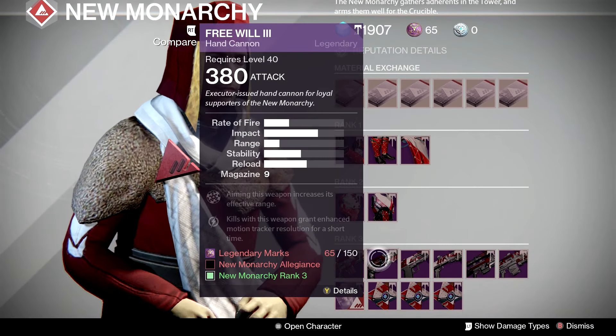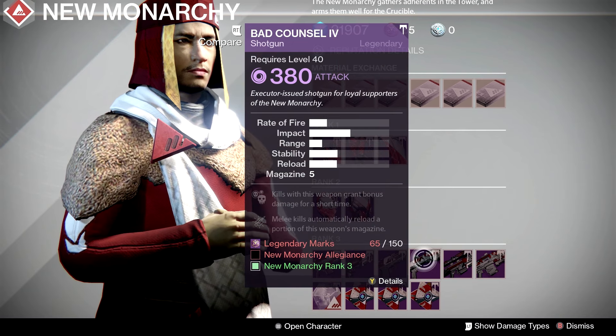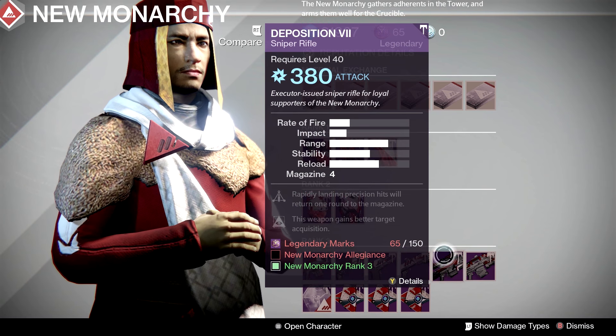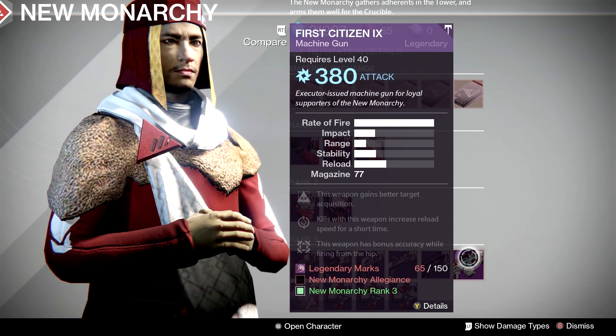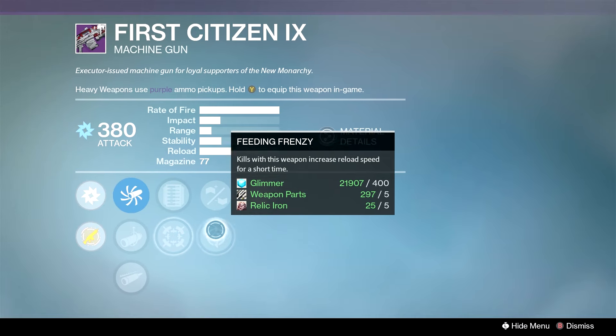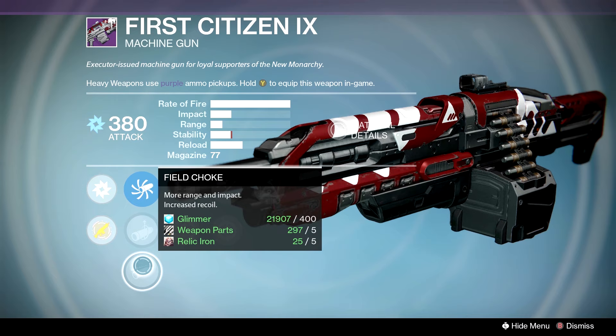The Free Will — not so much, even though it has Rangefinder. Bad Counsel — not a good roll, not a good archetype. The Deposition doesn't have Snapshot, but it's gonna be a decent PvE weapon because of Triple Tap and Hidden Hand. The First Citizen — I'm just not a fan of this archetype without Counterbalance.